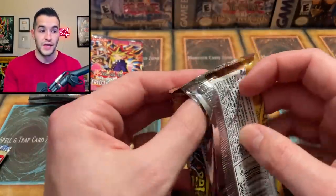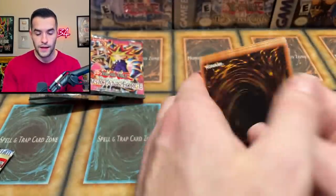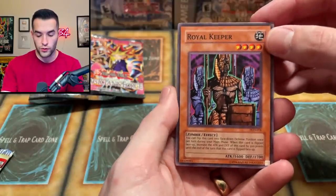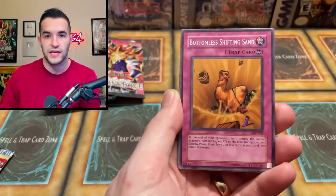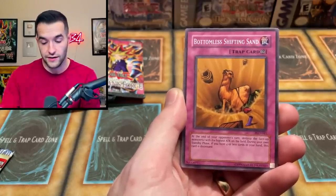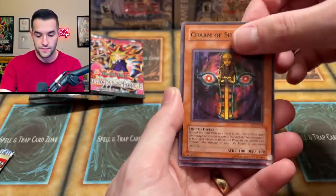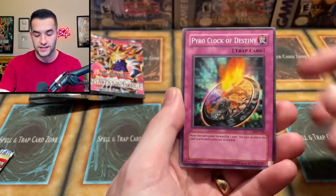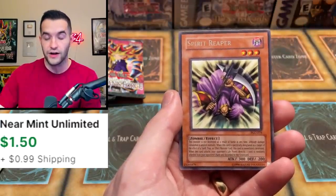Let's go Pharaonic Guardian — there are some big commons and rares in here, some decent foils as well. Royal Keeper, Pyramid Energy, Bottomless Shifting Sand — this is also the same lineup of packs you'd get out of a 2004 tin, funnily enough. Man with the Widgets, Non-Aggression Area, Charm of Shabti, Pyro Clock of Destiny, Different Dimension Capsule — and we have a Spirit Reaper! That's a good card for a rare, actually a really nice pull. There is a whole format based on Spirit Reaper.